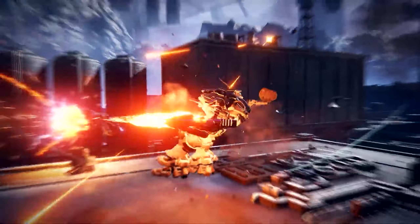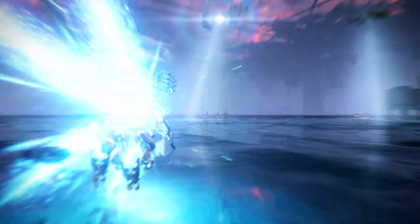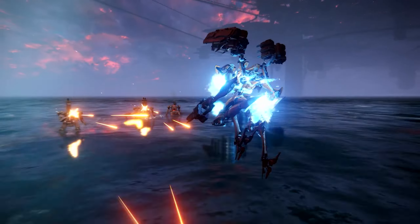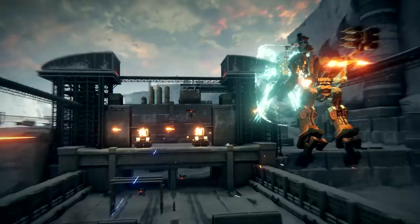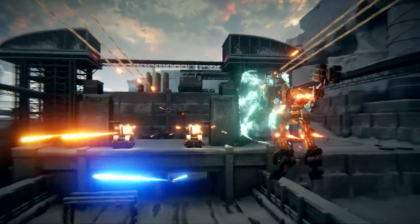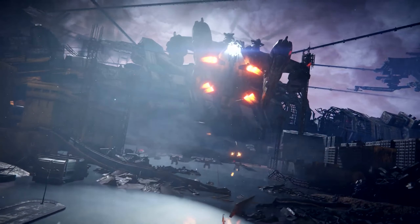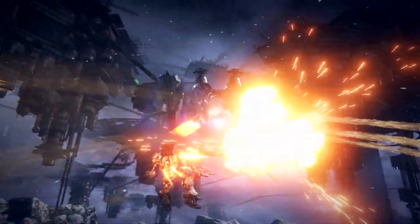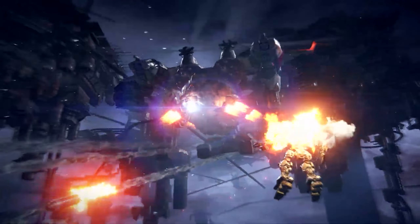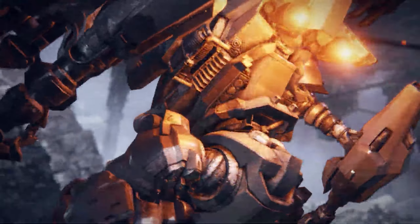The AC is a weapon that can perform three-dimensional actions that humans cannot - move freely between the ground and the air, and use up to four weapons simultaneously. Stagger is an important element to consider in battles between mechs. While dodging the enemy's attacks in three dimensions, continue to press the attack. I've heard this takes some inspiration from Sekiro.